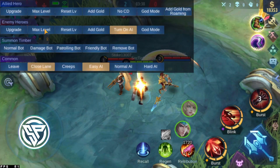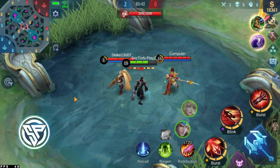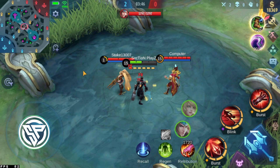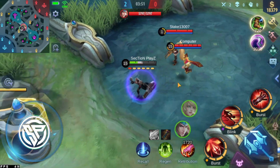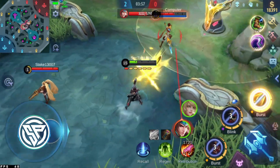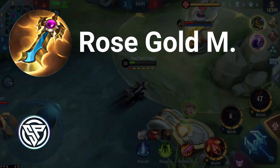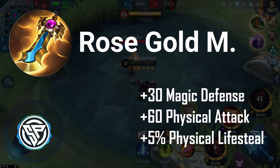If you have unexpected ganking, we can keep it active. But if you get one-shot, it depends on the situation. The passive shield is very active even if you have 29% hit points. It comes with 30 magic defense, 60 physical attack, and 5% physical lifesteal.